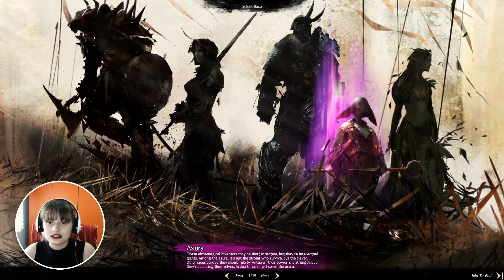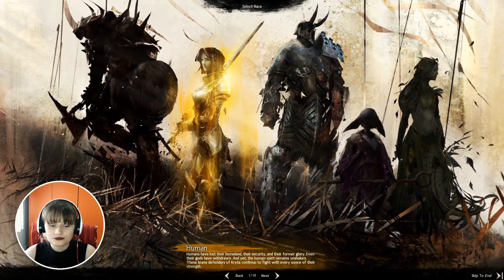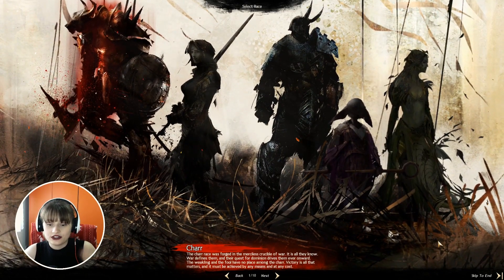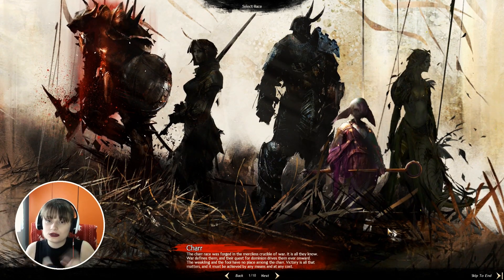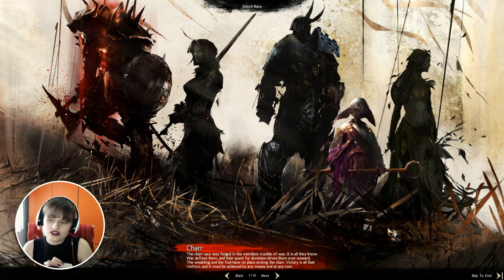You have five races in Guild Wars 2: Charr, Human, Norn, Asura, and Sylvari. I will read about every single race so you have some kind of sense of the game, and then we are going to create an Asura. I think that this video is going to be a little bit longer than usual, maybe around 30 or 40 minutes, because I'm just starting the game, but I hope you guys do not mind.